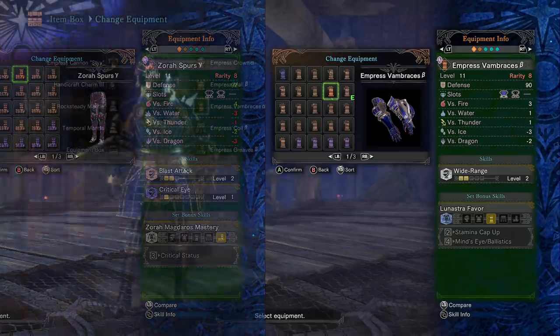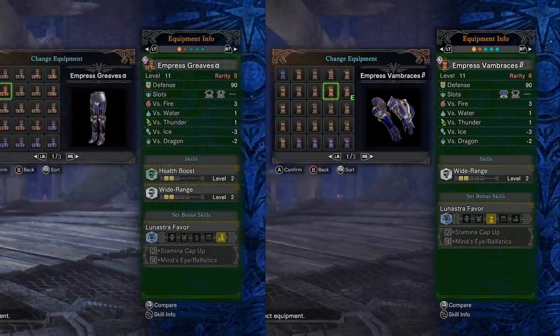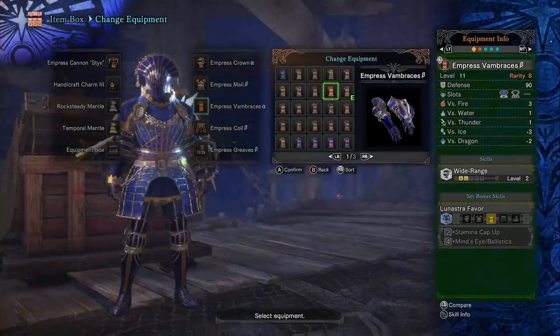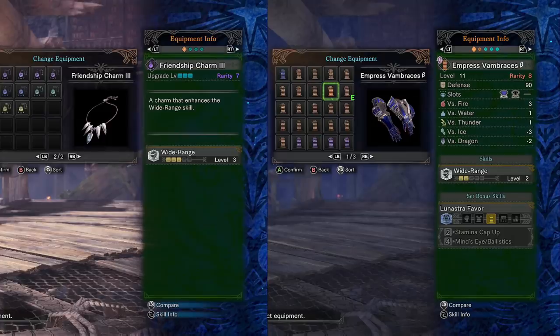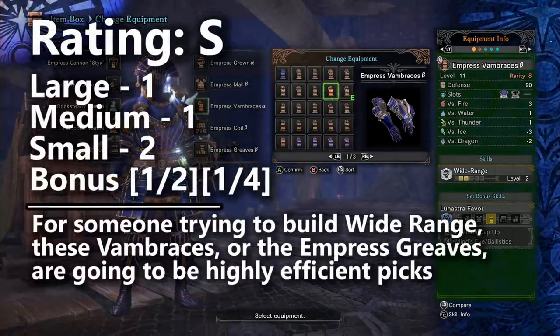Going back to the Empress Vambraces Beta, these are going to be a top pick for building the Wide Range skill. They're more efficient than the Wiggler Helmet and they don't force you to take the Health Boost skill like the Empress Greaves Alpha. If you wanted to build both Wide Range and Health Boost, you would actually go with the Empress Greaves Alpha in that case. It's certainly going to be a better choice than the Kulve Taroth Wrath Leggings. In all three cases, all you have to do is build two levels of Wide Range and pair it with either the Wide Range charm or the new Lunastra Gamma Helmet to basically maximize the Wide Range skill. Let's give these vambraces an S tier rating for being highly efficient in building a relevant and powerful defensive skill in the arm slot.